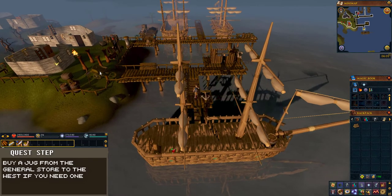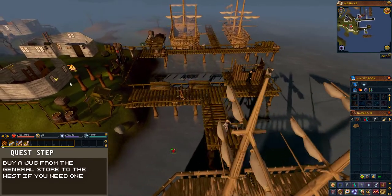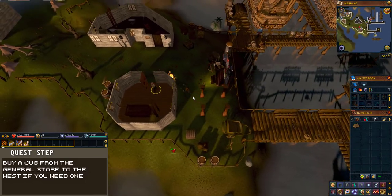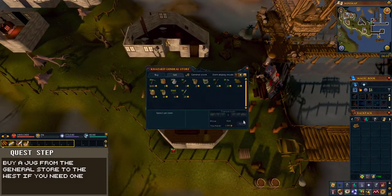Once at Port Khazad, run west to the general store here and trade with the shopkeeper. Buy a jug from him.